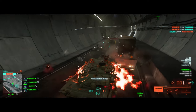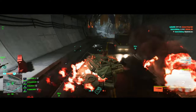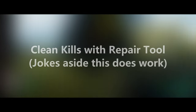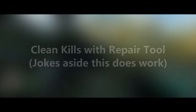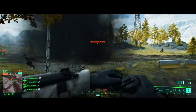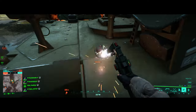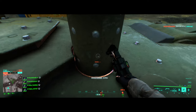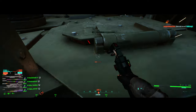I want to show you that if you really don't have another choice, using the repair tool to kill a vehicle is actually a viable strategy. On this first one I come up against a wildcat that's currently engaged in battle with a helicopter, and in all the noise they just genuinely didn't notice that I got up on the back of them, positioned myself prone behind the turret. They couldn't differentiate me from the damage from the helicopter fight and I was able to just stay there and get the kill.